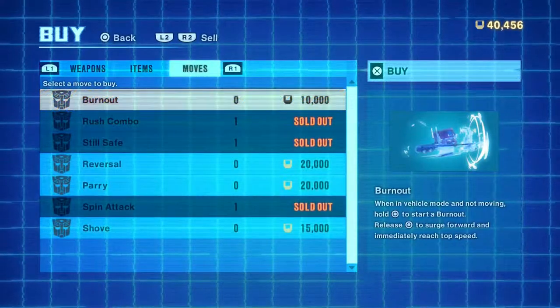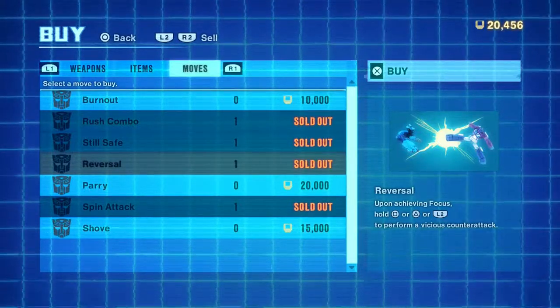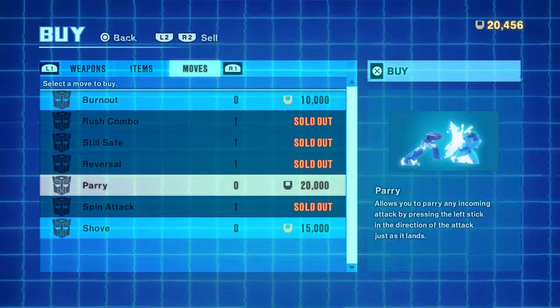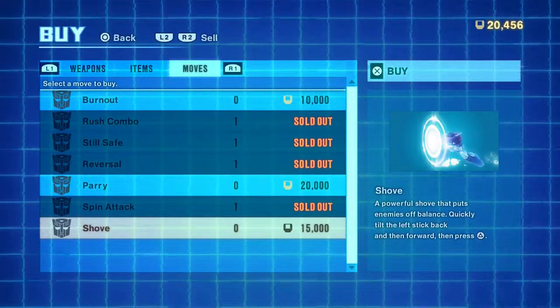We can grab Reversal. Upon achieving focus, hold heavy, light, or L2 to perform a vicious counterattack. I'll try to use that this fight. Parry I'm rubbish with, and this is the wrong fight to try it on because Kickback will kick the crap out of me. Shove — back, forward, heavy. Got it.